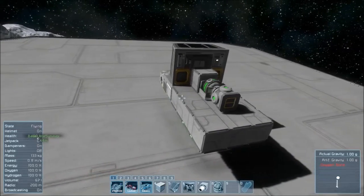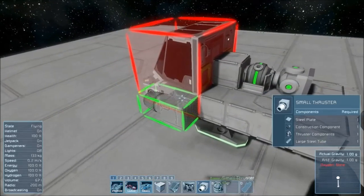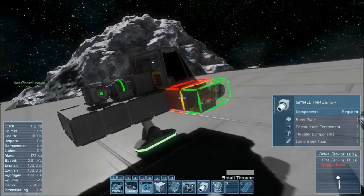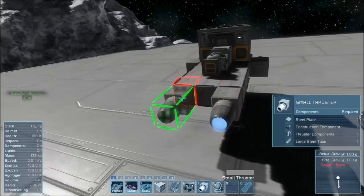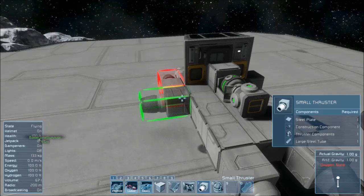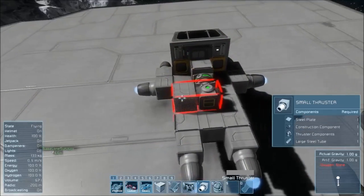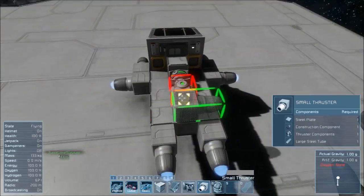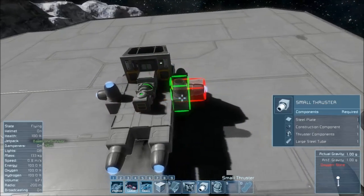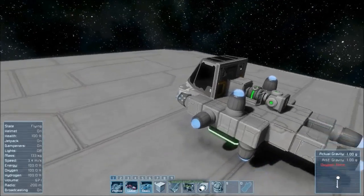Next grab some thrusters — this is the last component for the most basic ship. You want them pointing in every direction so you can fly in every direction. Place two facing backward so you can go backwards, two at the back so you can go forwards, then left, right, up, and down as well. There's one, there's two — now we can go left and right. Lastly, we need to move up and down: one up here, one up here, then rotate one down next to it, and another one next to it. That is all you need to make the ship.